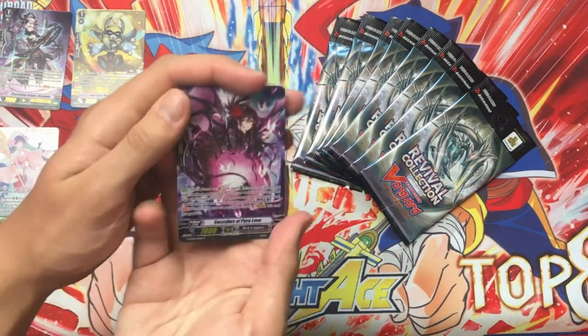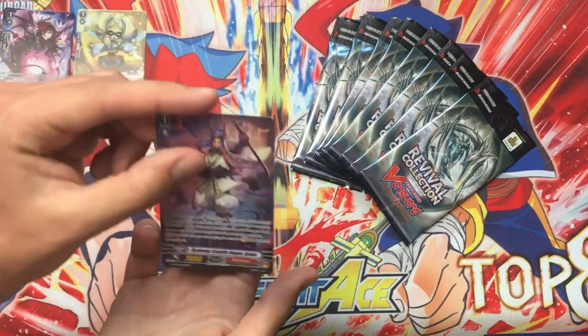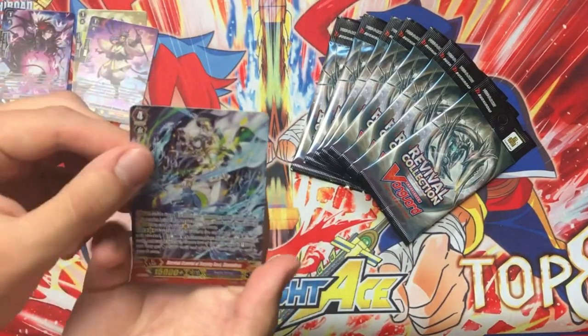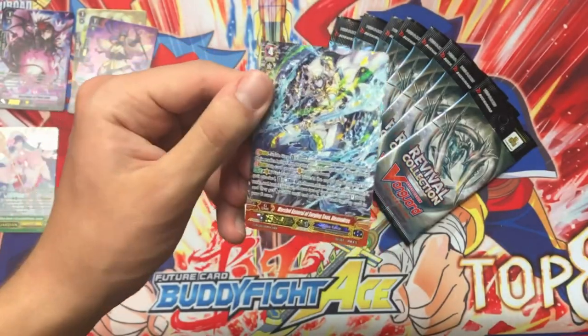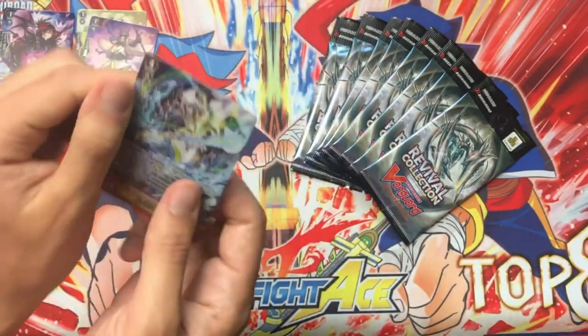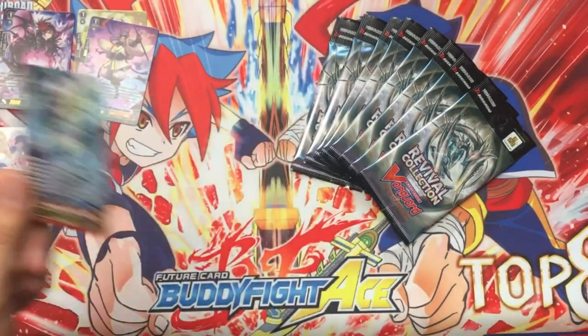We have the Stridefodder for Dark Irregulars — this is the alternate art that looks really nice. Then we have the Murakumo Stridefodder, and then we have Alexandros as our first triple rare. This is the previous GR for Aqua Force — kind of the main carry of the deck. And yes, we don't have Stridebacks in English, so this is a nice pull. That's our first triple rare.